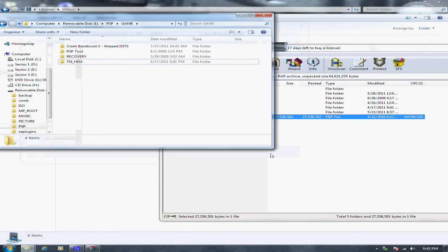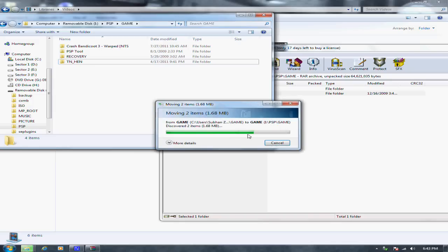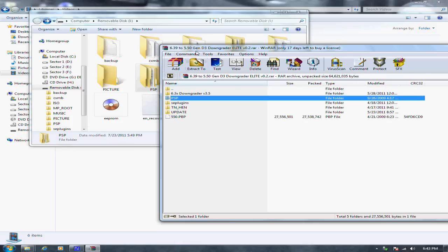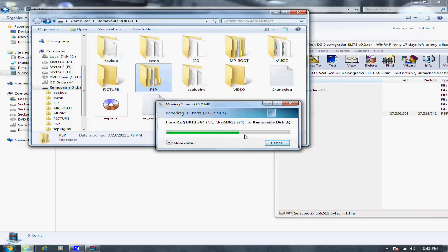Now you need to hook up your PSP via USB. I'm going to connect. Now performing the last two steps: copy the 5.50 Gen D3 update folder and paste it in the PSP Game folder where you pasted the rest of the folders. Then go back to the root of your memory stick and copy 5.50 KBB and paste it in the root of your memory stick. It might take a while.